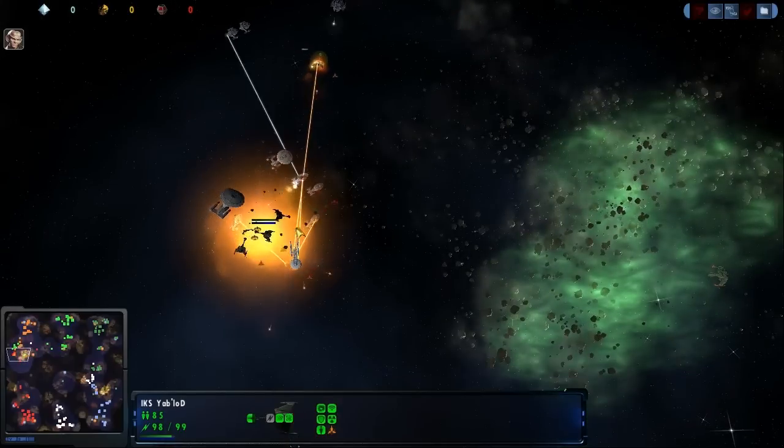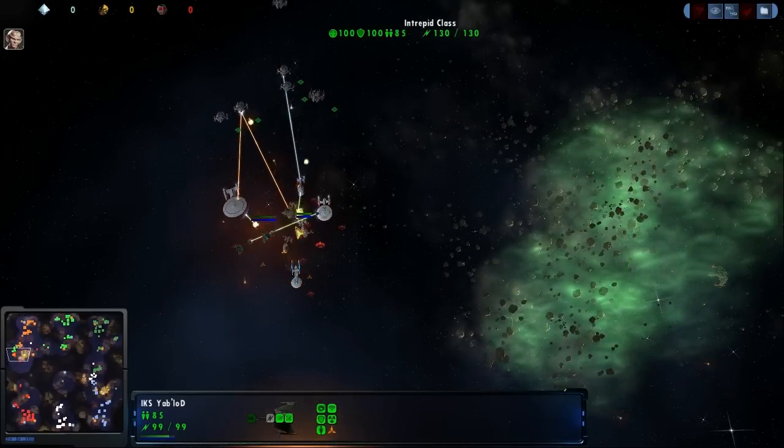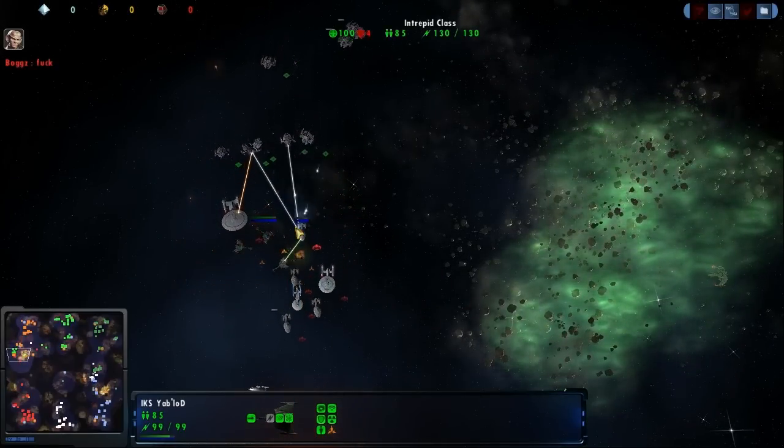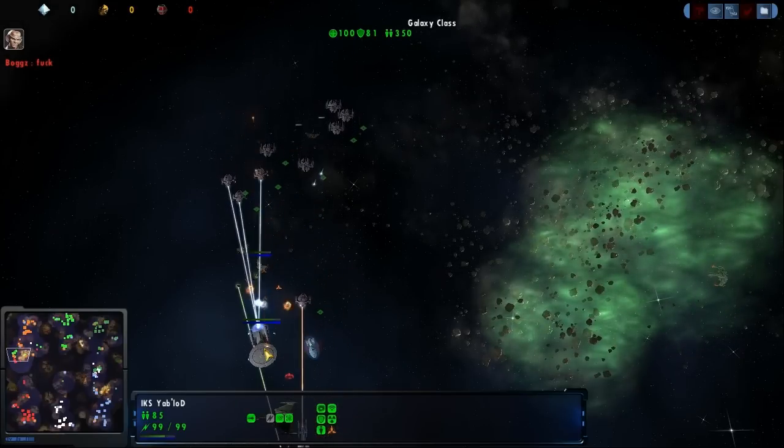I think Federation needs to get out of there now. They're going to start facing ships that they can't handle. Yep, Boggs is calling out — he's going to lose that Intrepid right here, and he's going to lose this Galaxy class as well.